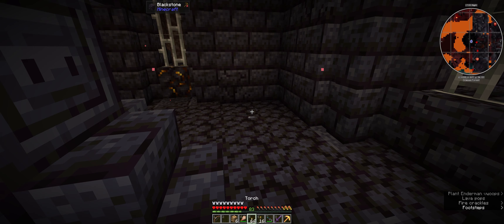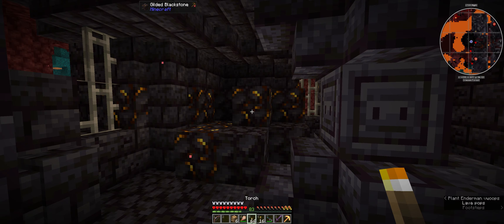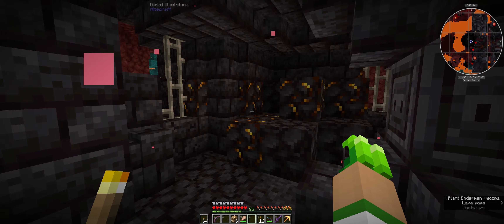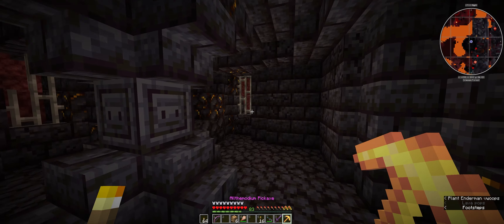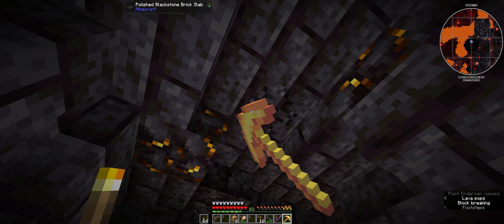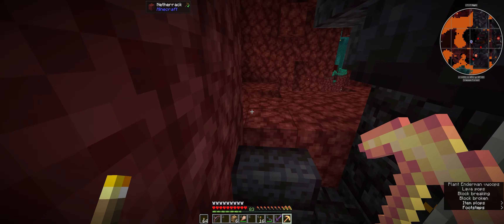So as you can see, if you hold something it's quite light, put it away and it goes dark. So I'm just going to pop that in my off hand, and it just makes these dark places - particularly in the Other - a lot more easier to navigate.